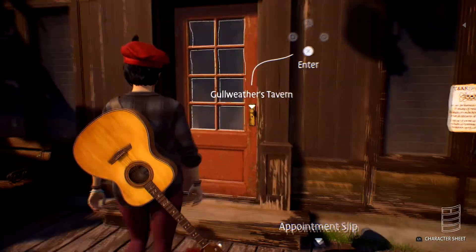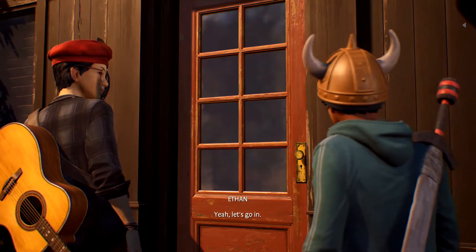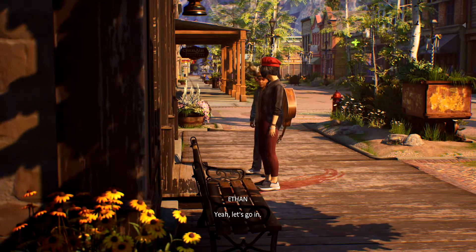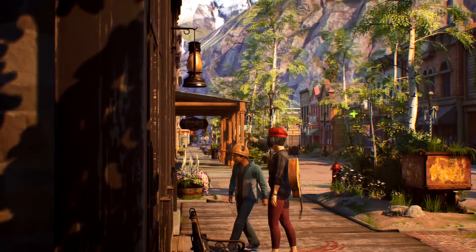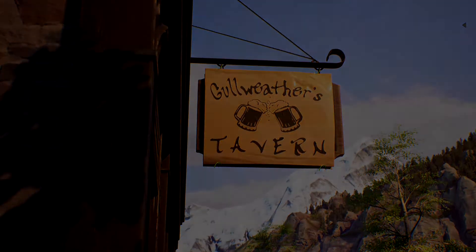In Chapter 3, during the LARP game, enter the bar. After the conversation, go to the room in the back and you will find a notepaper on a table. Hold L2 and cross to unlock the memory.